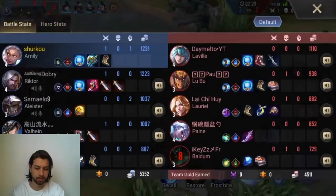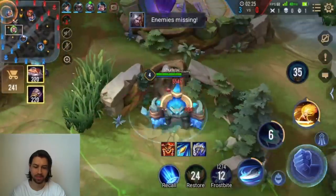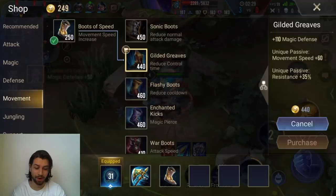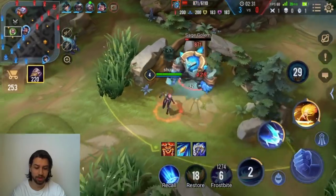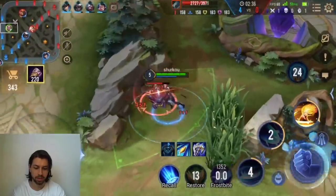Which boots should we get here? I think magic resistance, right? Yeah, they have a ton of CC. That Baldom is already so annoying even though his CC is kind of weird. That already warrants these boots. Nice — he gets a kill onto the jungler.